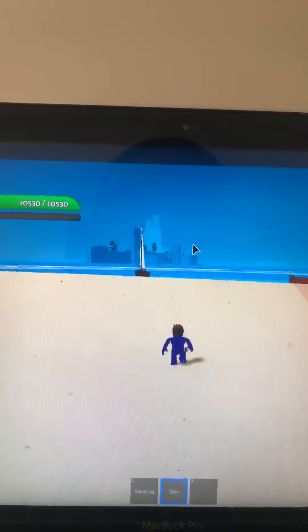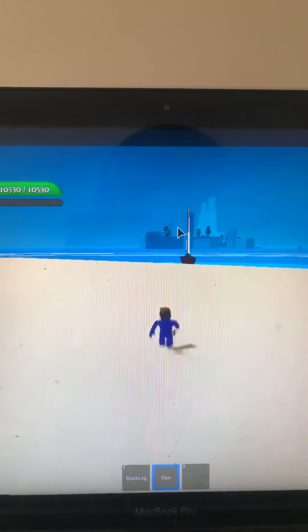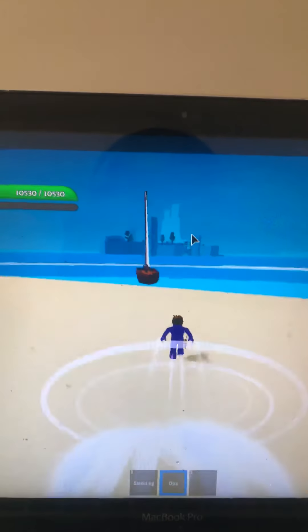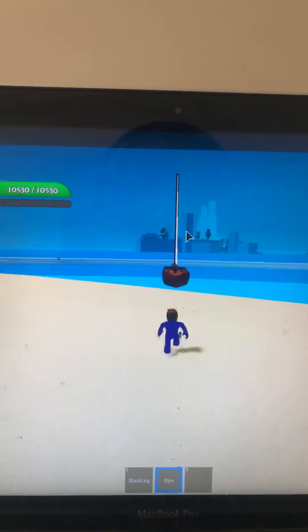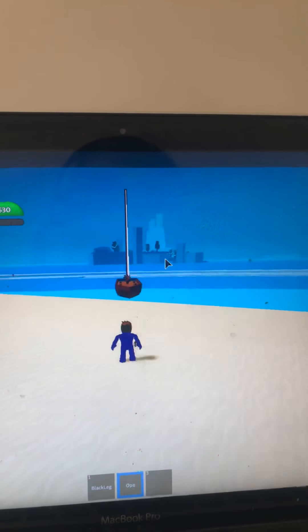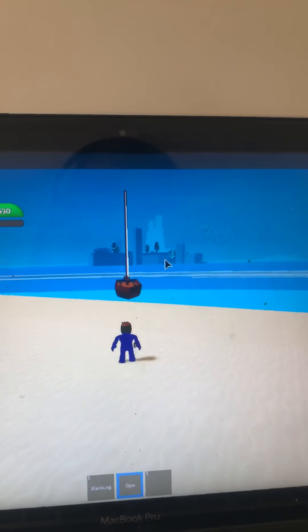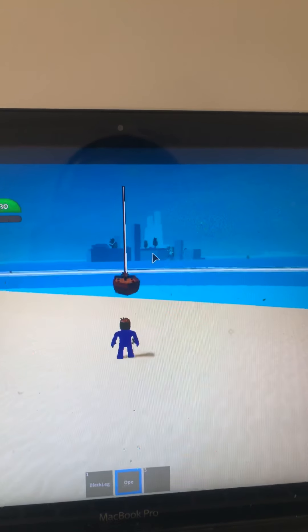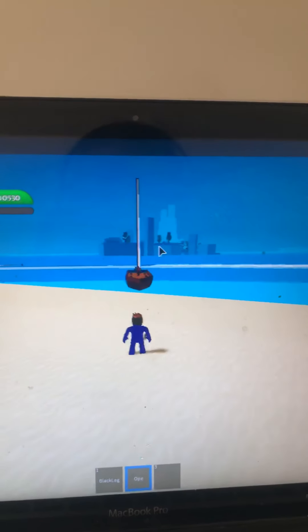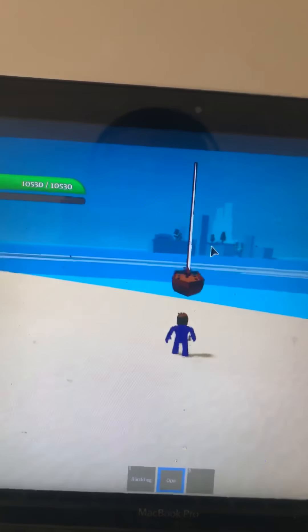If you want one, all you gotta do is follow me on YouTube, subscribe. Call me Roblox CozyNightNight — this is my private server right now, just me. Devil fruit spawns right there — that black stuff is where devil fruit spawns. That's a free notification, I know exactly where it is. Nobody's here — I can give you any devil fruit you want. Just go subscribe, that's it. Peace out.